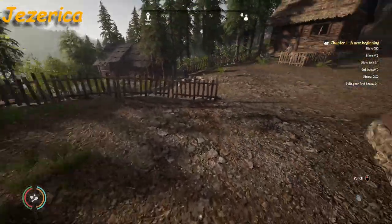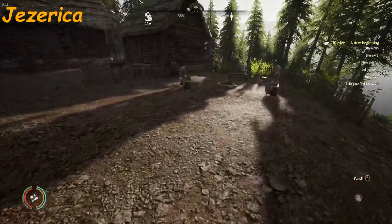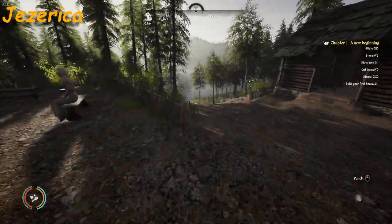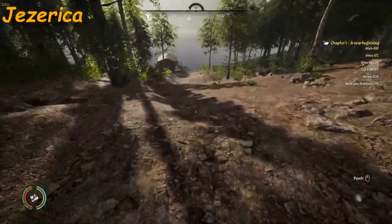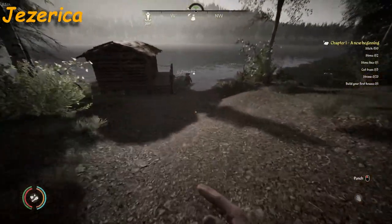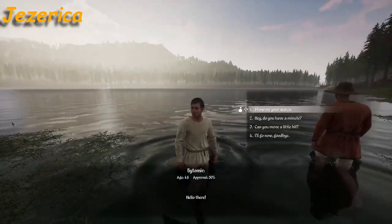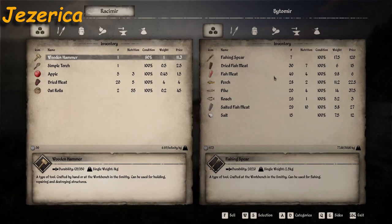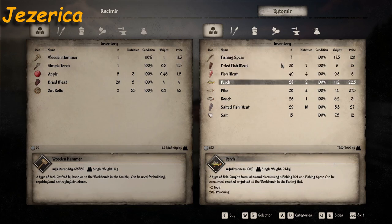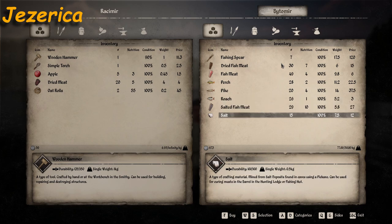There's a second vendor — I saw him when I was coming in. He's going to be down here by the lake. Vitomir, there he is. Show me your wares. He sells the fishing spear, dried fish meat, fish meat, perch, pike, roach, salted fish meat, and salt.